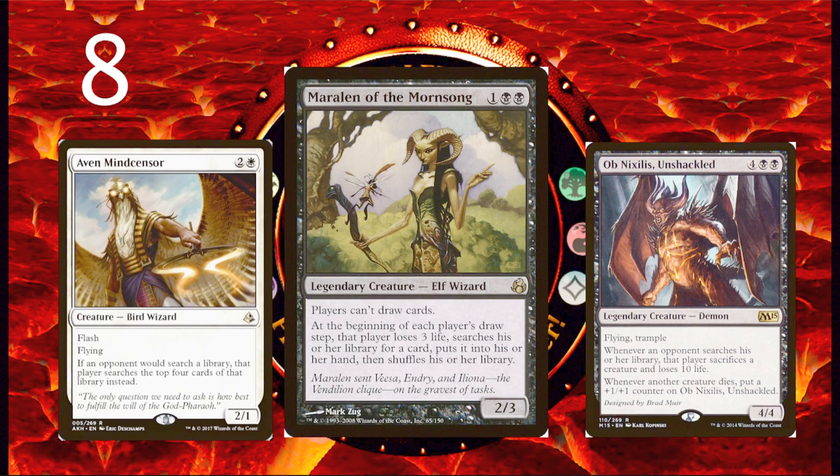What else is great is that Maralen herself will help you find these cards to lock the opponent out of the game. So I think Maralen deserves more play. She also stops your opponents from drawing extra cards, which is going to be really annoying for them — and whatever is bad for your opponents is going to be good for you. I'm sure there are a ton of other cool tricks you can do with her if you just do a little research.